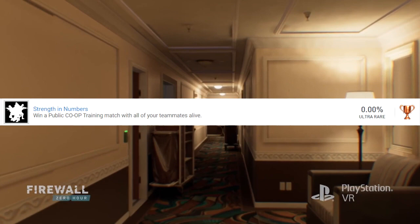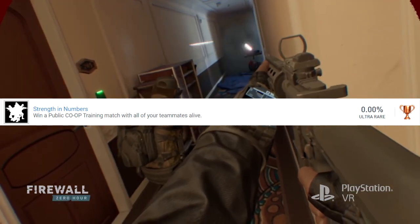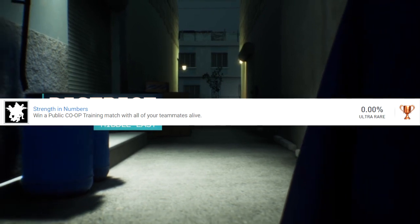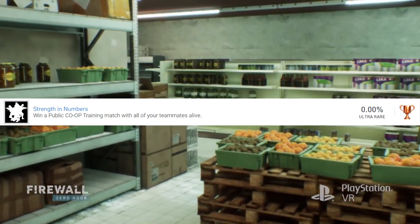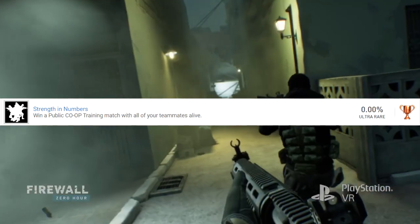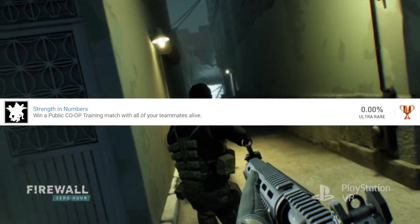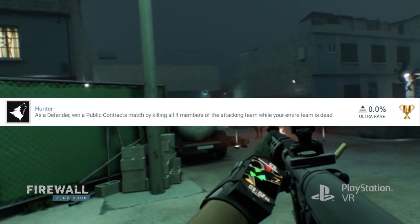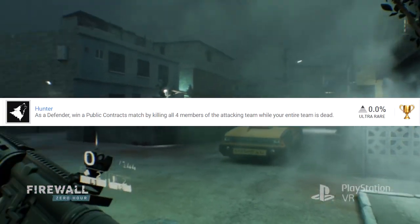The next one is Hacker, a bronze trophy — you get this if you win by hacking the laptop in a solo or public match. I'm sure this is one of the very first trophies you're going to pop. If you're the kind of person that likes to hunt down trophies, that one's going to be very easy — that's why it's bronze. Next up is Strength in Numbers, also a bronze, earned by winning a public co-op training match with all your teammates alive.